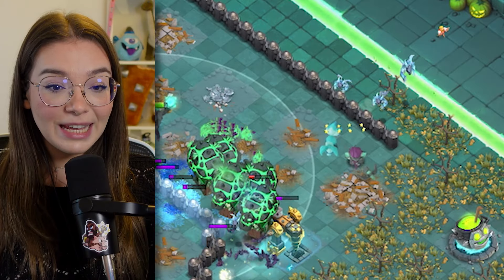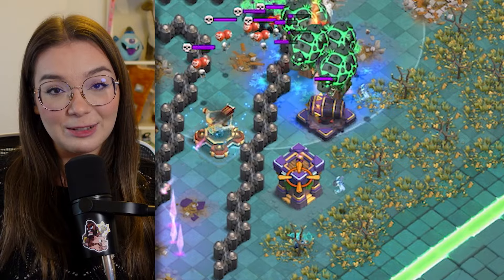Before the lava loons reach the south-hand side, place five minions on the right with three bat spells to handle the hidden teslas and the single inferno. As the wave moves closer to the south, use your remaining minions to freeze the final defenses.